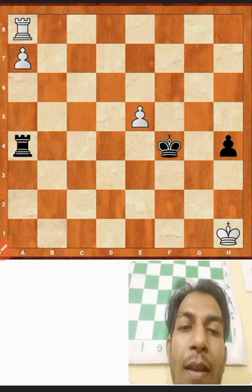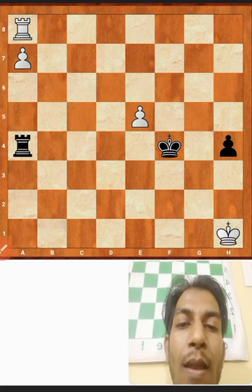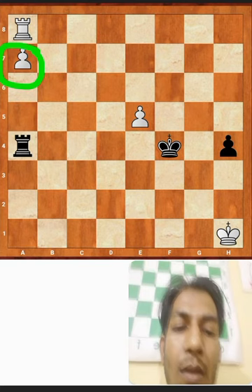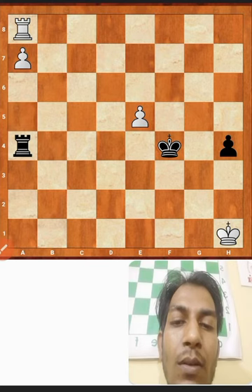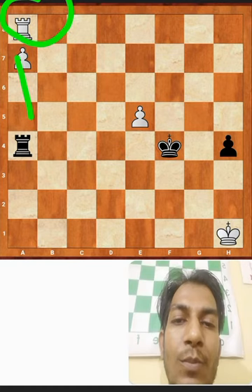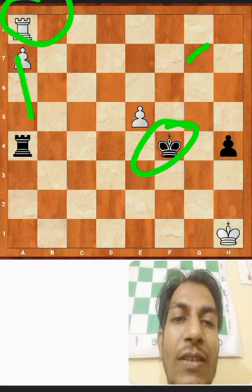The study in front of us — it's black to play. We know about this type of endgame: black pawn, white pawn on the 7th rank, the defending side's rook behind the pawn, and the stronger side's rook in front of the pawn.